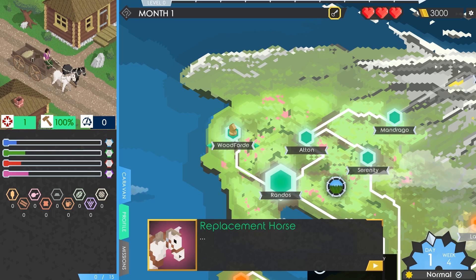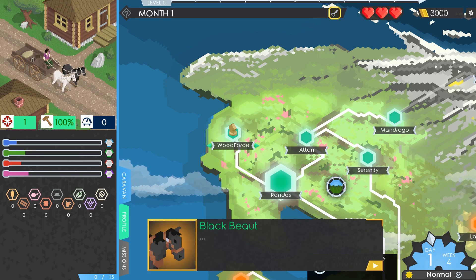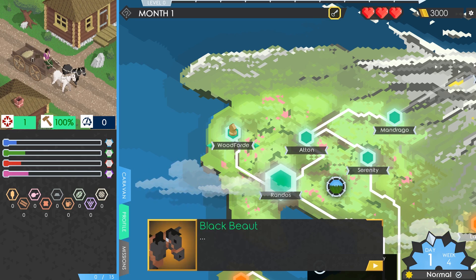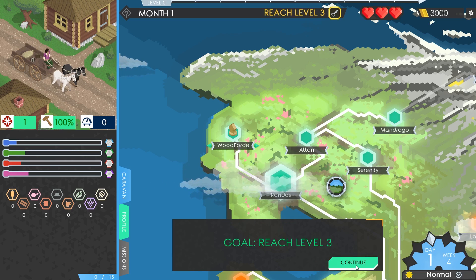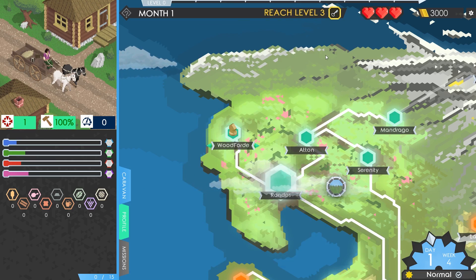We've got a lot of the world at our disposal. There's some dialogue going on - I'm gaining a reputation in the towns, making friends and allies, learning my way around, and paying off that starting loan. Let's get started. I'll buy some things cheap from the market here, then we'll travel to the neighbouring town. Our goal is to reach level 3, so we'll have to level up our XP by trading and doing other stuff.